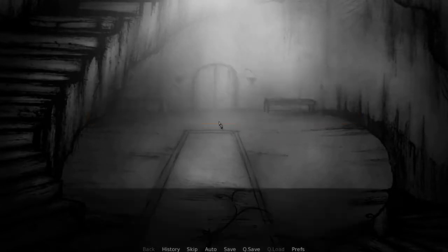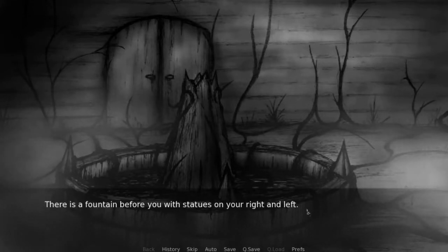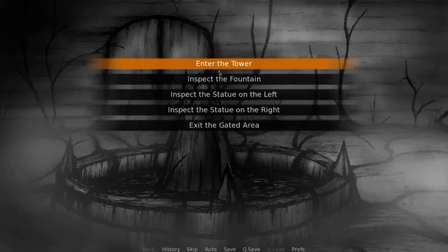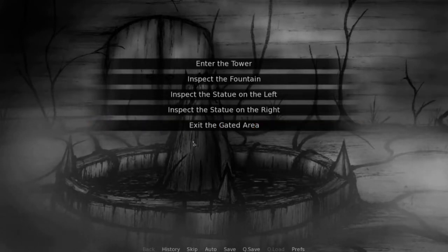We're gonna go outside. Stand before you is a tower. Your heart begins to sink. This is no doubt the birthplace of a spreading plague. We can use the rope for the well, so we can get the coin, put it in the fountain. Okay, okay, okay. Let's all calm down for a second.